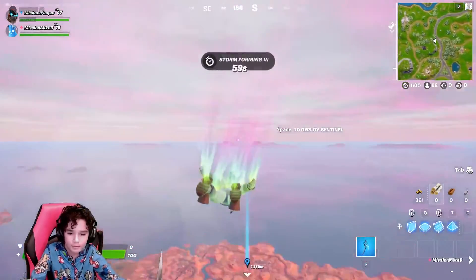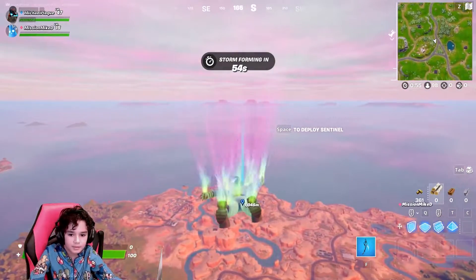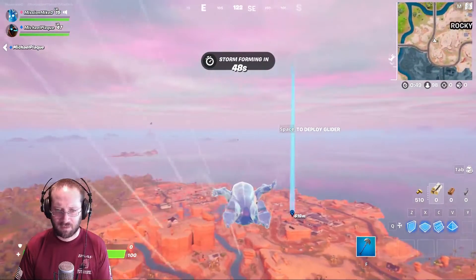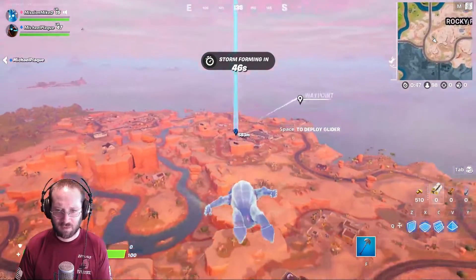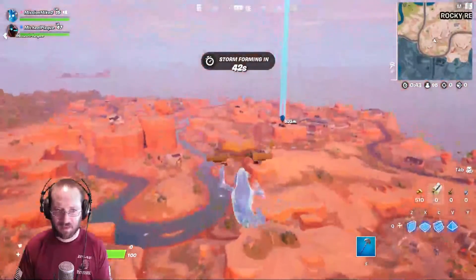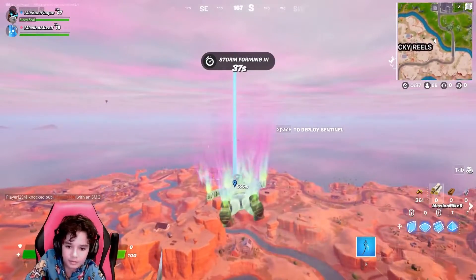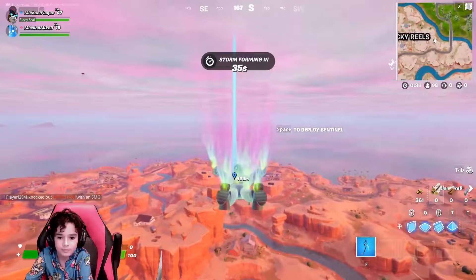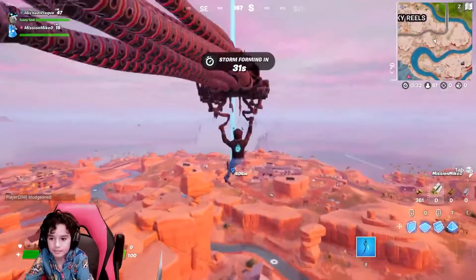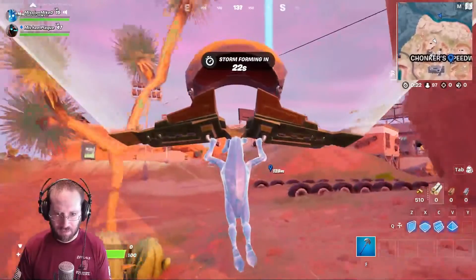Don't deploy your glider — why? Just don't. We need to get to Chunker Speedway and if you don't deploy your glider we'll get there faster. Where's the speedway? Why don't we just land there? That's the speedway where the marker is. I got low enough that it made me deploy the glider. You'll be able to get there, I'm about 300 meters away.